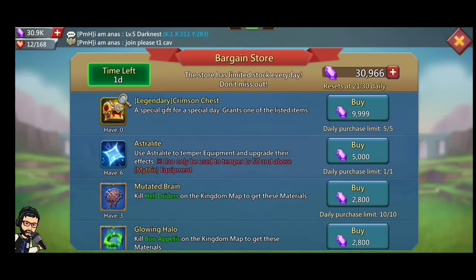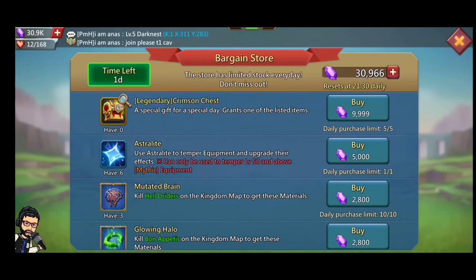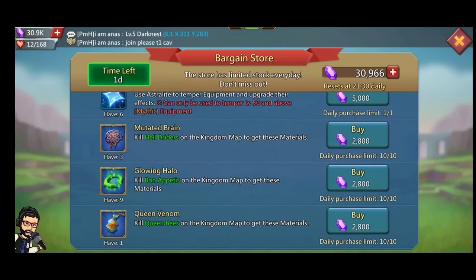The Bargain Store is currently available in the Taiwan server, starting from tomorrow globally in Lords Mobile. This bargain store runs for 2 days, and you can buy a lot of rare materials for making or upgrading your gears. The first item is the Crimson Man Chest — you can get a common to legendary Crimson Man from this chest, but it's not free to play. You can buy 5 Crimson Man Chests per day, meaning 10 total over the 2 days.